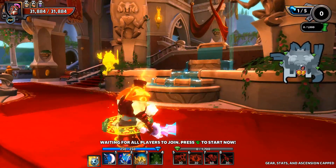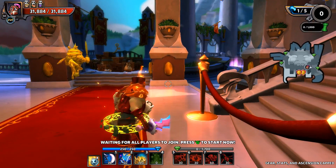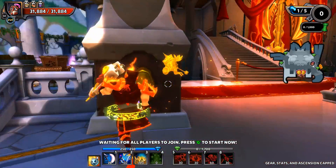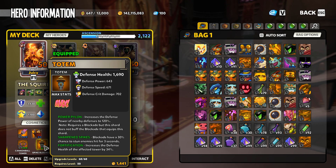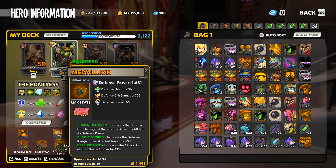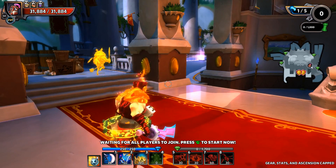This one is really all about that initial setup. We have no build restrictions this time except no anti-air. I'm going to go with Squire blockade walls with Power Pile On, Sharpen Spikes, and Fortification. I'll use some Poison Dart Towers with Power Transfer, Deadly Strikes, and Defense Rate, then finishing it off with some Flame Auras with Deadly Strikes, Power Transfer, and Defense Crit Chance.